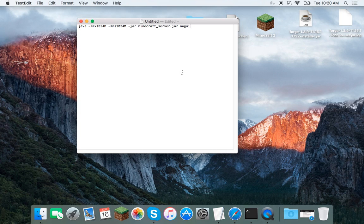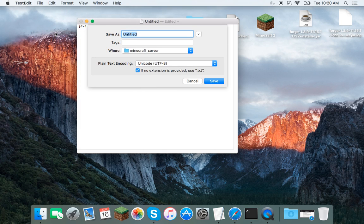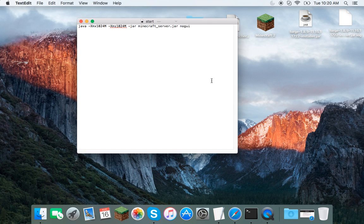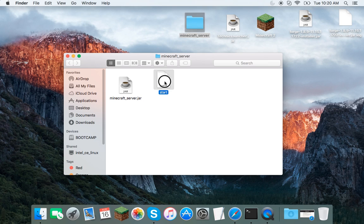Paste the command into the TextEdit document. Make sure there's no space at the end — exactly as shown. Then go to File > Save, name it 'start.command', and save it into your 'minecraft_server' folder.